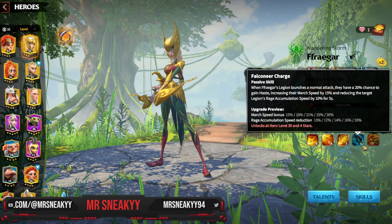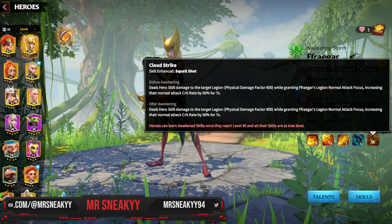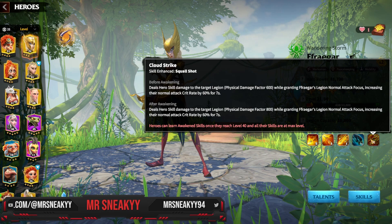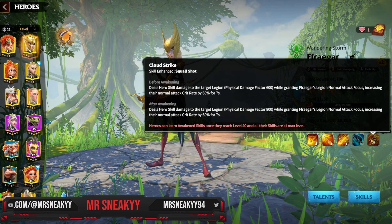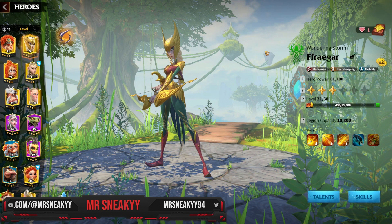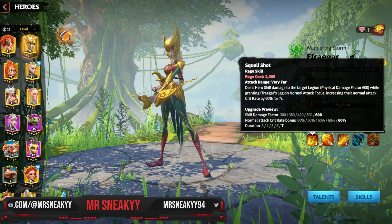When we look at her awakening skill, this is going to be a little bit lackluster in all honesty. The only thing you're gaining is a 200 damage increase — we still get the 60% crit rate, we still get the 7 seconds, but the only difference is the target legion takes 200 more damage. Maybe in the very late game this might be relevant. But Freygar is going to be an S++ hero in my eyes as an archer hero because of her skill setup.